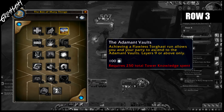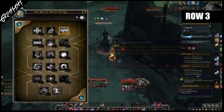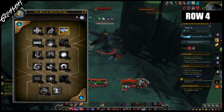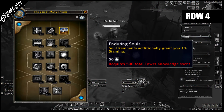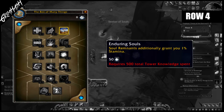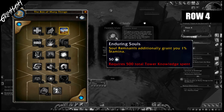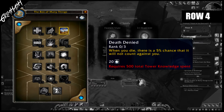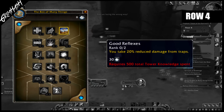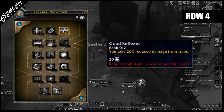Nothing dropped for me when I was in there because obviously you weren't meant to be in there. So if you've gone through all of that and spent a total of 500 knowledge on all the previous floors, you will gain access to row four. Enduring Cells is up first: soul remnants grant you 1% stamina, so every time you free those little people they give you 1% stamina — that will stack up. Costs 50 knowledge. Death Denied: when you die, there is an X percent chance your death won't count against you. Three ranks, costs 20 knowledge. Good Reflexes: traps deal X percentage reduced damage to you. 30 knowledge to unlock, two upgrade slots.